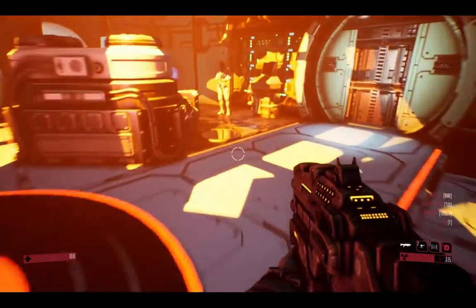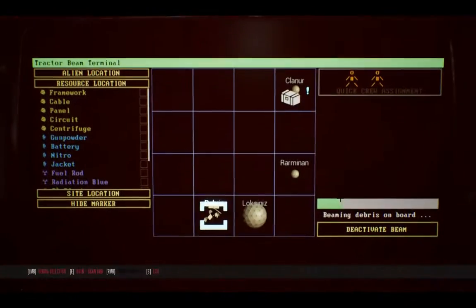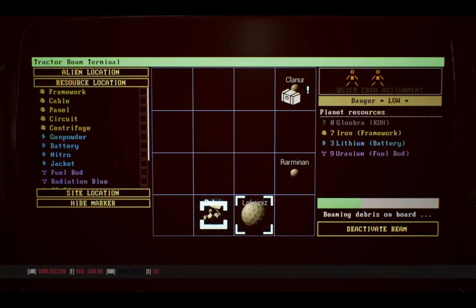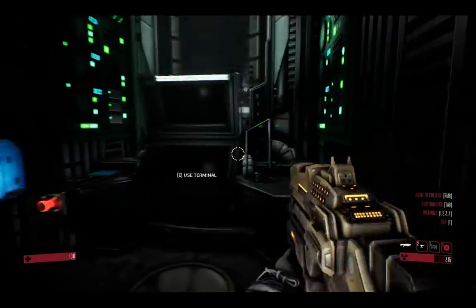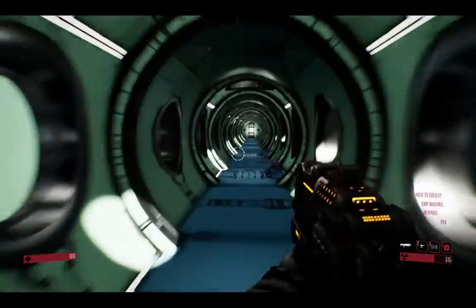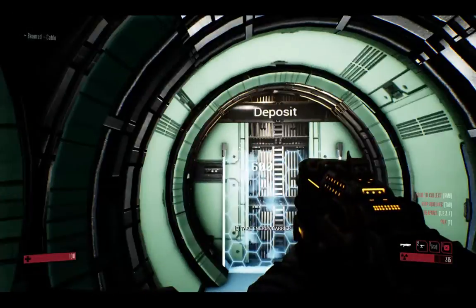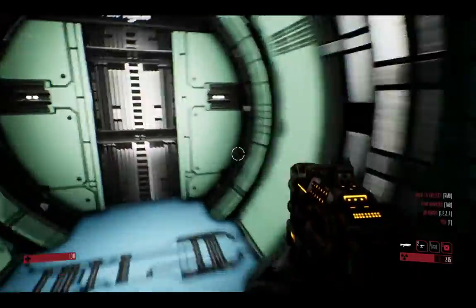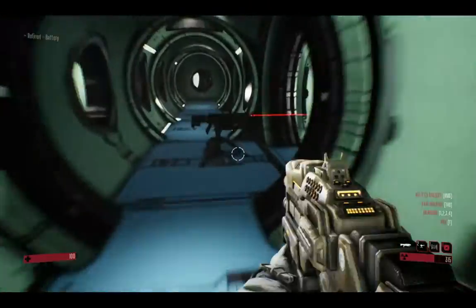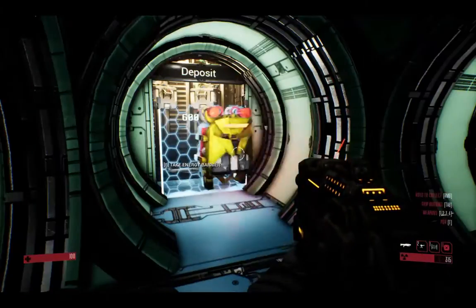I've got my tractor beam here — this is for taking resources straight out of the debris in space. Deposits are where you put raw, unrefined resources, and the refinery is where you go to refine them. There's my little alien pal — I put two of them in there to help refine faster. The placement of those things is important — you want them right next to your hangar, because that's where your robots are going to be. The robots just manually move stuff back and forth.